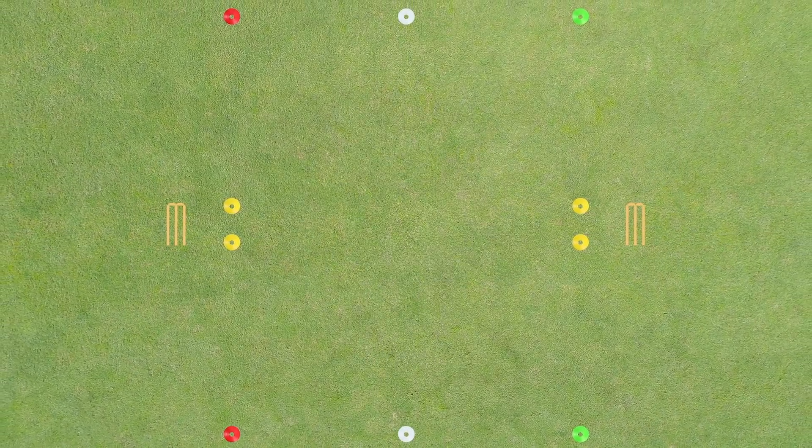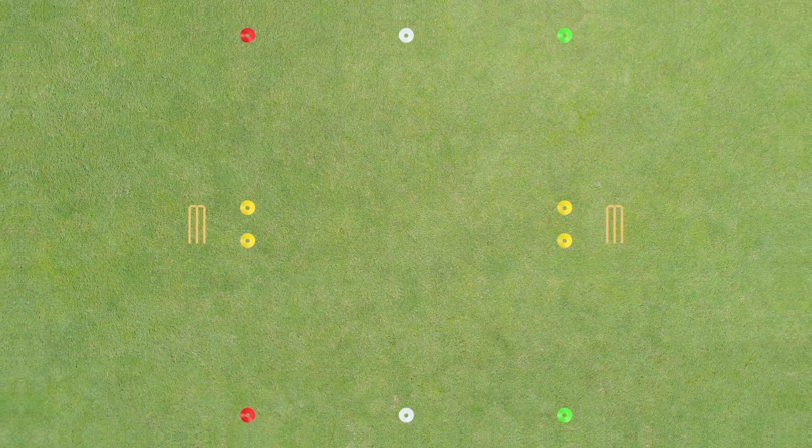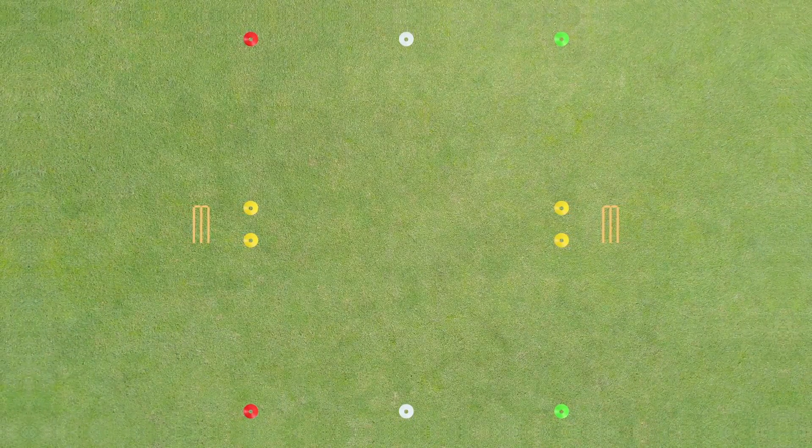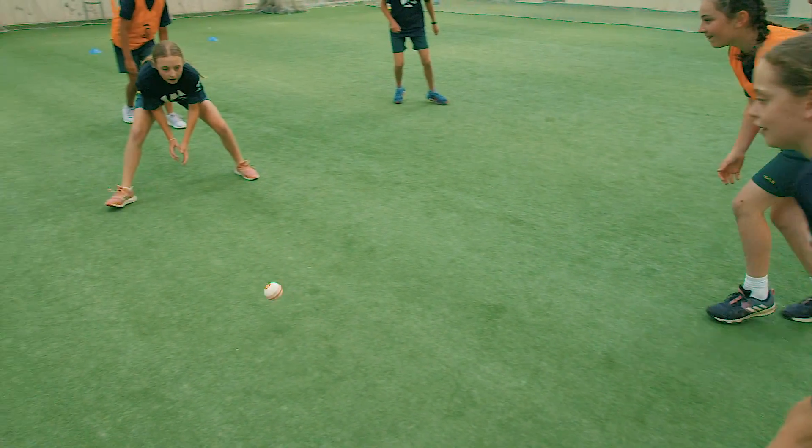The focus of this game is on ground fielding and underarm throwing. Set up a rectangular playing area, roughly 15 metres by 20 metres. Set up a set of stumps at either end, 2 metres from the rectangle. Create two equal-numbered teams if possible.